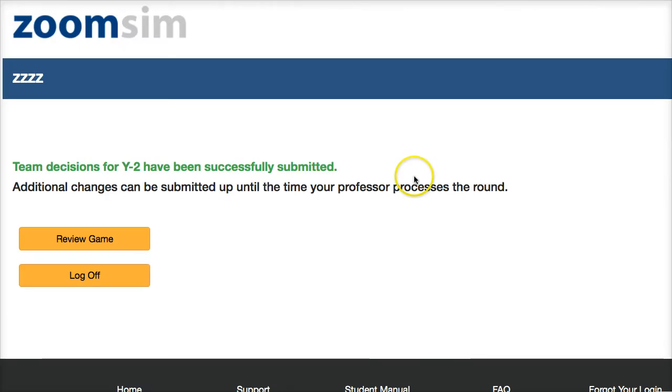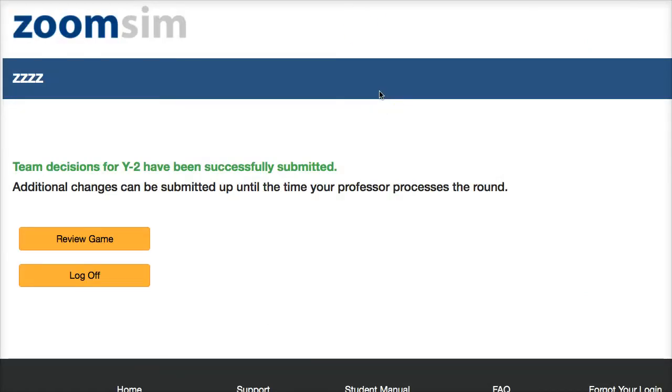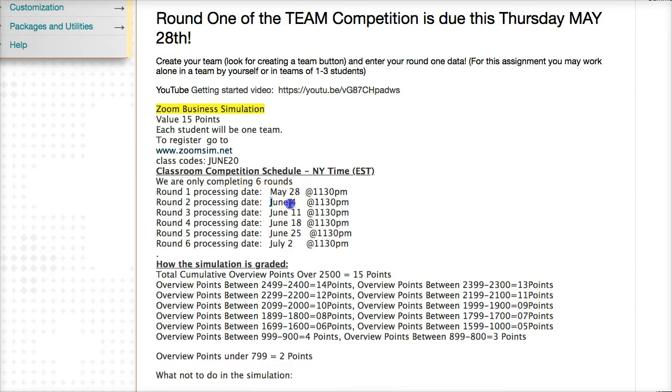That's my explanation and advice for completing Round 2. Don't copy exactly what I did — I'm giving an overview of the right direction, not optimal numbers. If you're confused, use this as a nudge. Remember, you can also read the student user manual and play extra practice rounds to test strategies against computer players. Our next round is due on June 4th at 11:30 PM. Good luck on the rest of this assignment — take care.